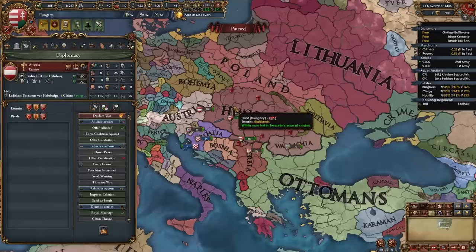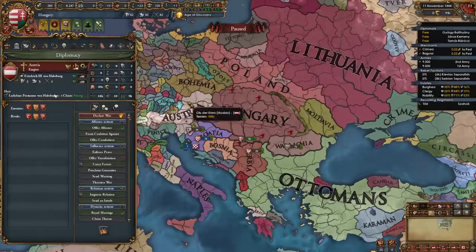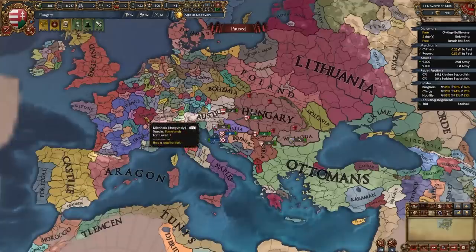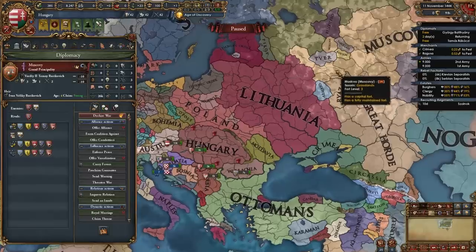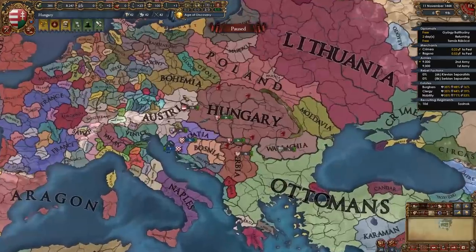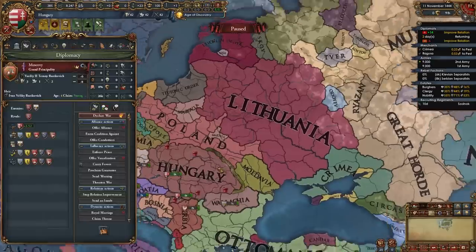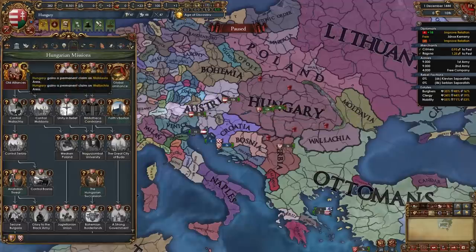We can ally Austria right off the bat. Later when we reject their heir — Ladislaus Posthumus is supposed to become our ruler too — they'll get mad and probably break their alliance, but after improving relations for a few years we can get them back as an ally. So for now, don't worry about Austria hating you later; it's time to ally them. Also work on allying and royal marrying Burgundy, the Pope, and you can try for Muscovy to help versus Poland and Lithuania later. Once you've recruited the free company you can take the mission Old Alliances, which gives permaclaims on Moldavia and Wallachia.